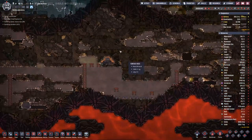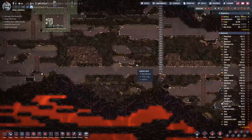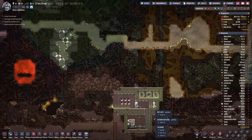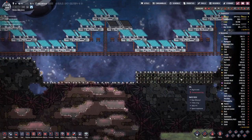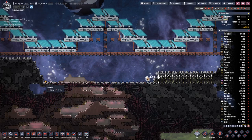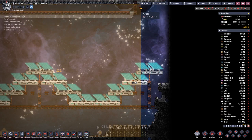The oil well is even further down here, so we'll probably want to set this up as well. For that we need a bit of water, and I think somewhere on this side there's a cool slush geyser we can use for that purpose. Up here I'm digging out a bit more because for the generator array we need an area that is 45 blocks wide and 35 high.